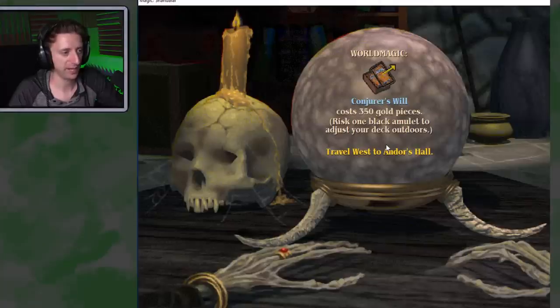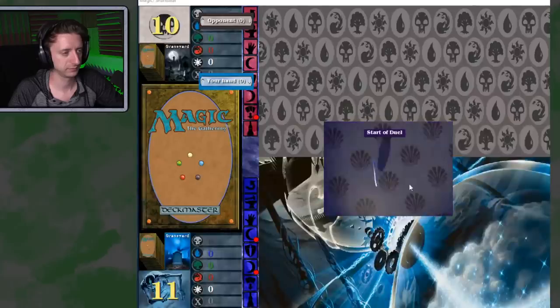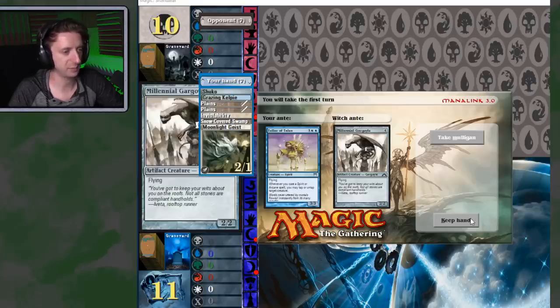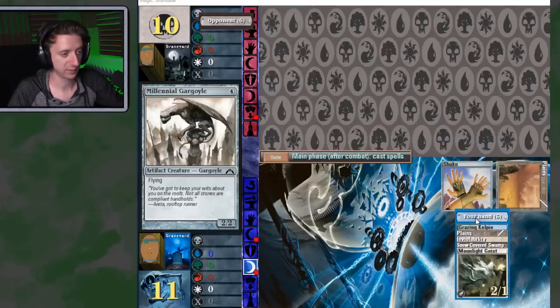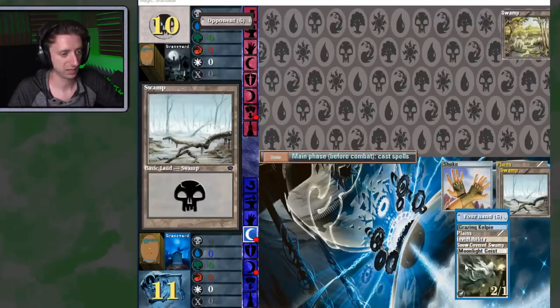That's looking better. World Magic — use a Black Amulet to adjust your deck outdoors, since normally you can only change it in town. Hi witch — I'll trade my Teller of Tales for your Millennial Gargoyle. I'll play first. Planes, planes, snow-covered swamp, Moonlight Geist, Shuko — I've got enough to play, I'll keep. I start with plains and cast a Shuko right away — now whenever I get a creature out I can equip it. Opponent just plays a swamp.